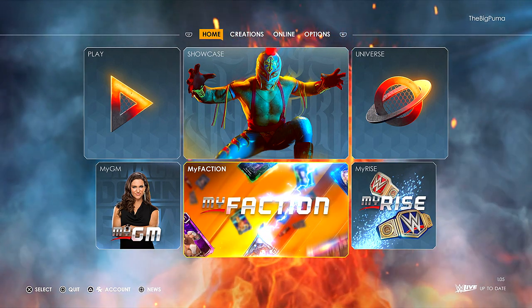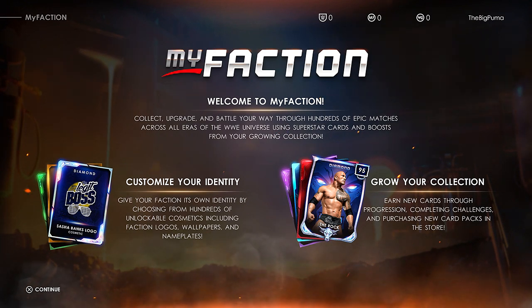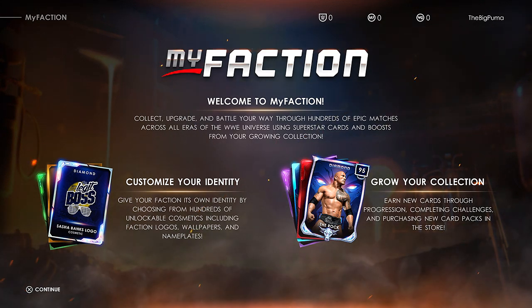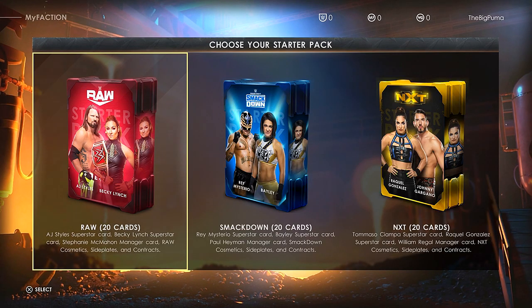Welcome to MyFaction: collect, upgrade, and battle your way through hundreds of epic matches across all eras. Customize your identity — give your faction its own identity by choosing from hundreds of cosmetics, faction logos, wallpapers, nameplates. Earn cards through progression or purchase new card packs in the store. Now we're choosing a starter pack — thanks Drew McIntyre for helping us out. The first step is to choose a starter pack; each pack contains everything you'll need to create your first faction, including superstar, manager, and some cosmetic cards.